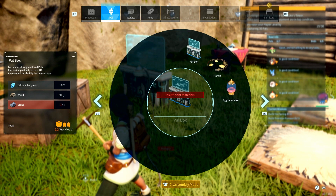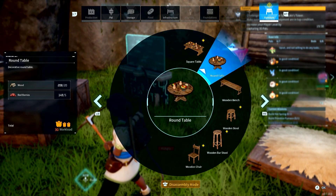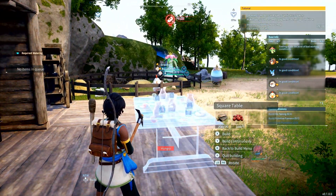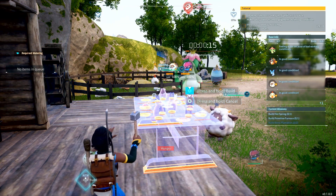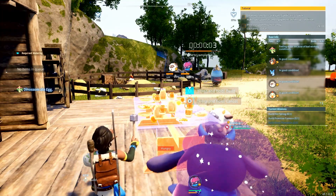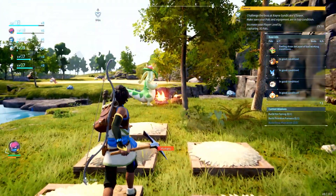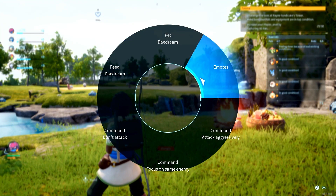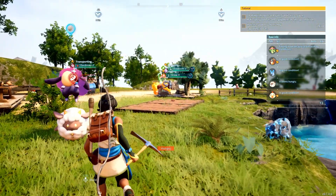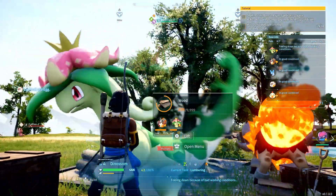Let's see storage — pal storage, infrastructure, foundation, furniture. Let's put down a square table. I don't know what this is going to do for them, but I'm hoping it will increase their sanity and how they feel about assisting here. That's done — did that do anything? No. Can I pet you? Let's go pet him and see if he's in a better mood.